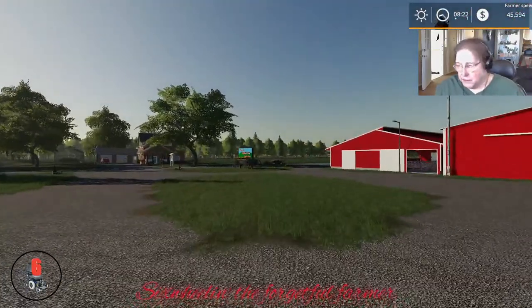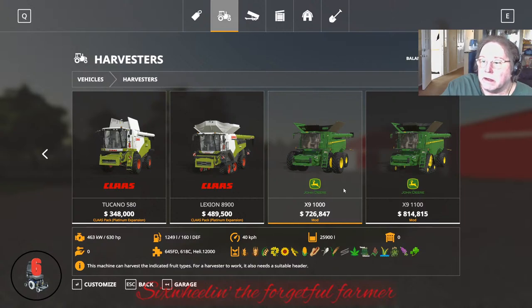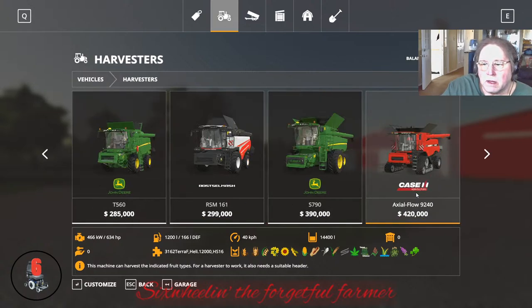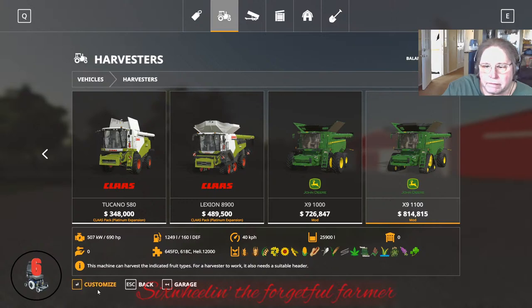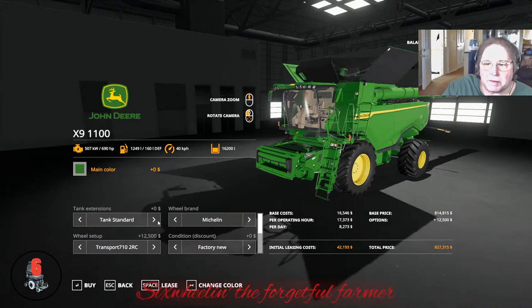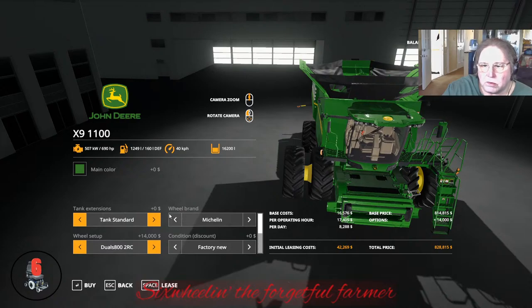I think I put in that new harvester everybody's all excited about. Let's see — the X9 1000. These are mods. Tank standard, tank standard two and three, standard hopper. I like to kind of fold up — I want some duals on there. 800s — oh look at that, yeah. What do we want? Some duals.